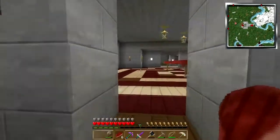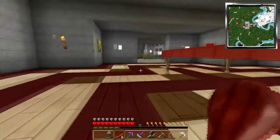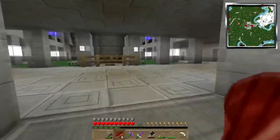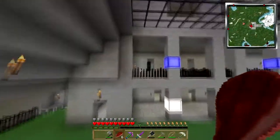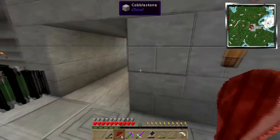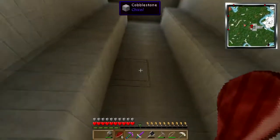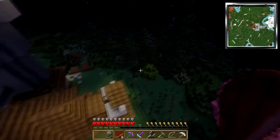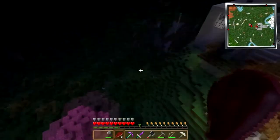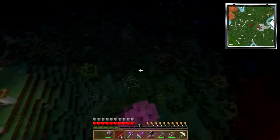I caught some more mobs in safari nets. I found some safari nets in witch circles. I found another Pokemon enclave and caught me an Endermon. I let him go downstairs. I've got a horse in a safari net too. We'll have to come out here and work on the royal village, the stables, all that stuff.